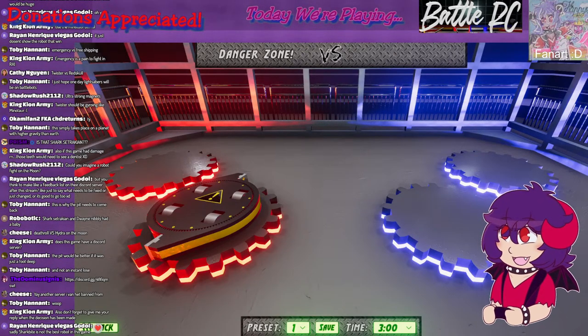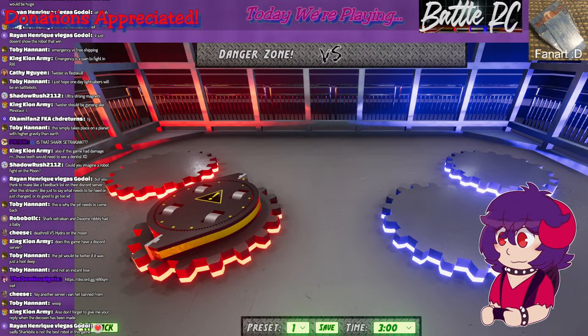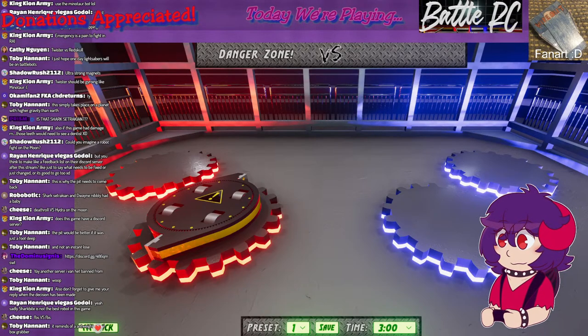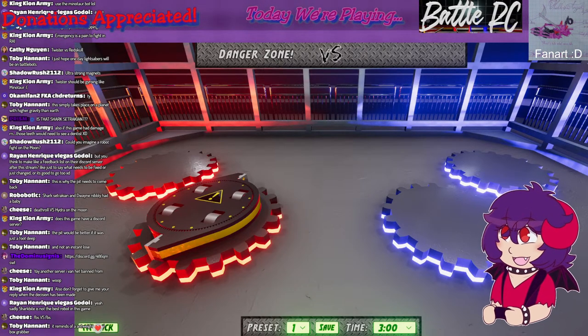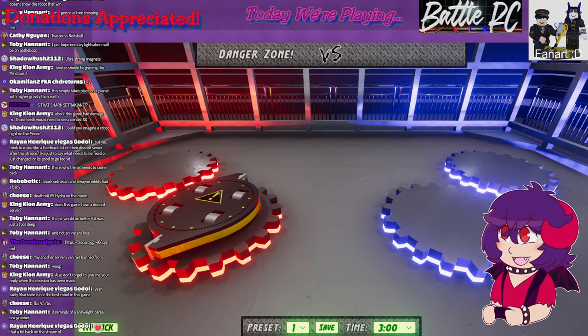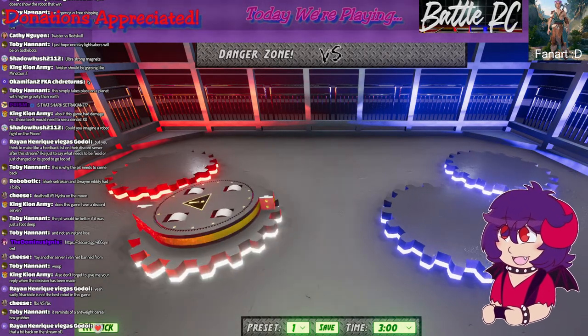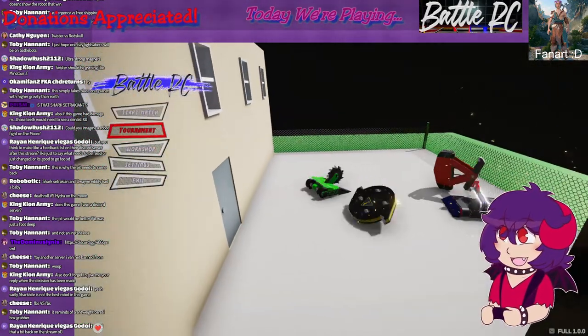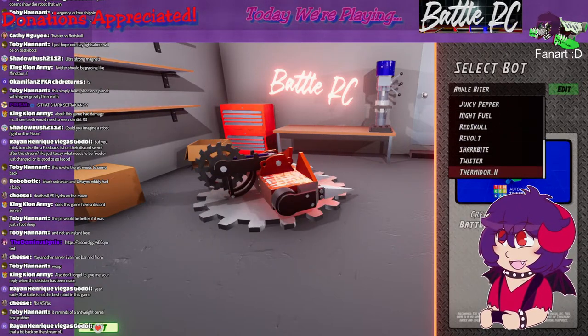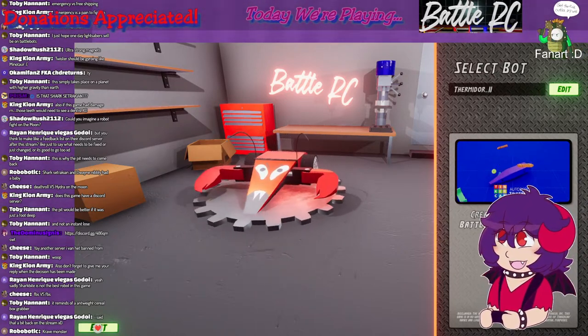Sejaris did come in with the ultimate helping hand. Let me download that. How do I add these into the game? Manage, browse local files, bots — here we go. Sejaris sent me one robot so we are good to go with one new robot. I might have to restart the game — typically you have to restart when doing something like this. Let's see if it pops up. Hey, there it is — Thermidor 2!